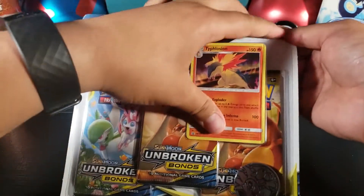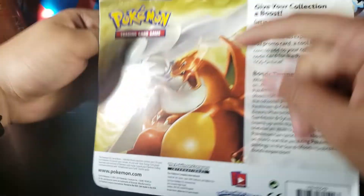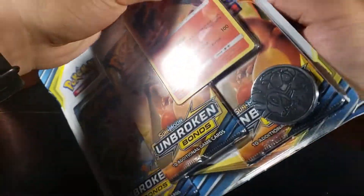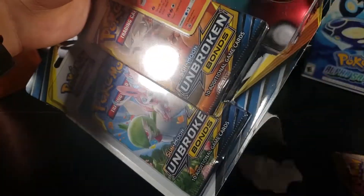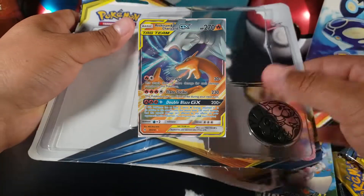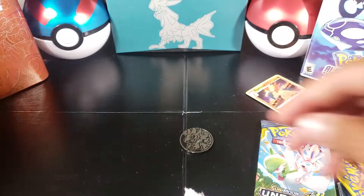The card that I'm looking for in these packs has to be the Reshiram and Charizard tag team GX. We're looking for that card because it's just really good — I barely found out that card is actually really, really good, so I want it now. I'm probably gonna show the card on screen so you guys can see how good it is.